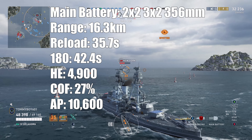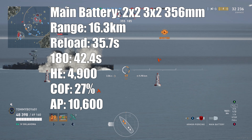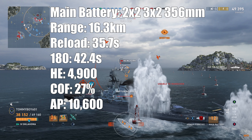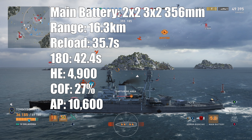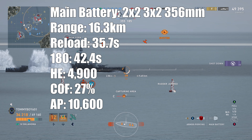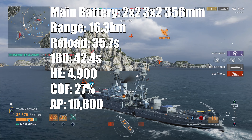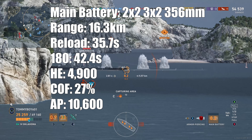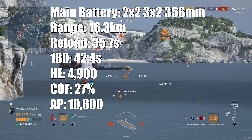HE damage: 4,900 — 100 less than the Nevada — so you exchange longer range for a little bit less damage, a trade-off I'm absolutely willing to make. DPM on those HE shells: 83,300, with a 27% chance of fire, a 3% reduction from the Nevada. AP damage: 10,600, which is about a 300 damage decrease from the Nevada, and also a slight reduction in DPM as well, to 180,200 when firing that AP.